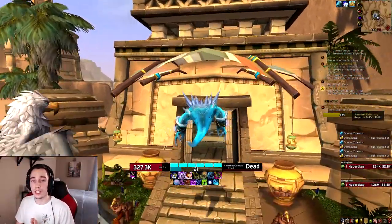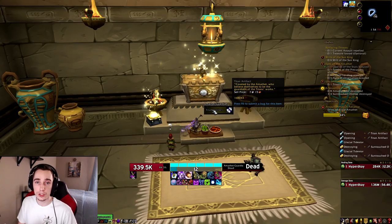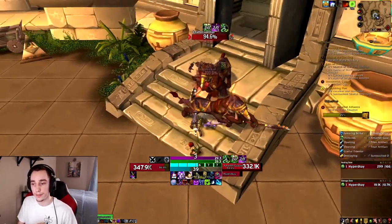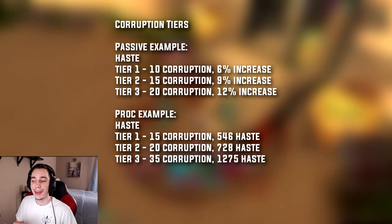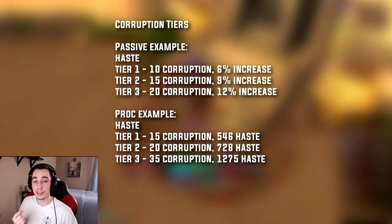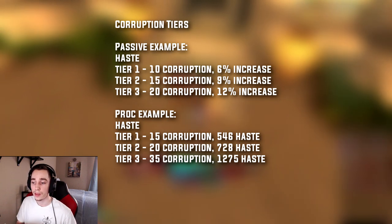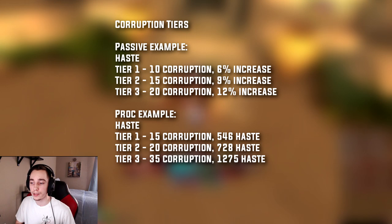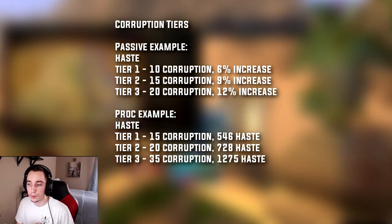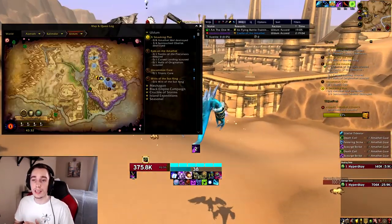Whenever an item corrupts, two things happen: it rolls a random type of beneficial effect, and also rolls one of three possible tiers of corruption. Each tier increases both the beneficial effect and the amount of corruption you receive. For example, if you rolled a passive stat increase, the item at tier 1 will have 10 corruption, tier 2 will have 15, and tier 3 will have 30. If you rolled a secondary stat proc, the corruption values increase by 5 at each tier level, so they'll have 15, 20, and 35 corruption at their respective tiers.